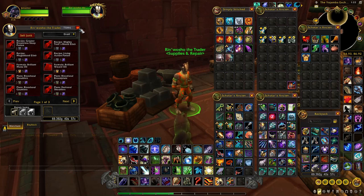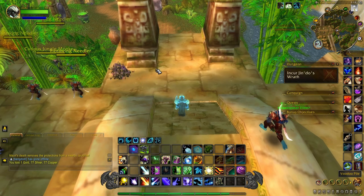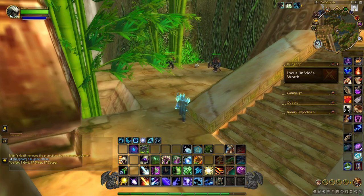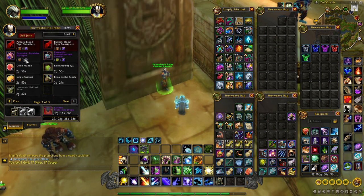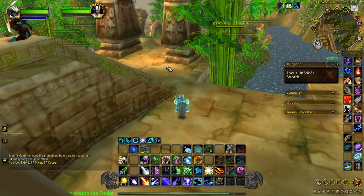Now we're back in Zul'Gurub and we can farm some Bijos. When you come into this dungeon, if you hang a right, the Traitor from where we turned in the quest will now be located right here at the entrance, so you don't have to go all the way back to Zandalar. Everything he offers — all the patterns and transmog pieces you can trade in for different Bijos — is bind on none pickup, so you can sell them on the auction house.